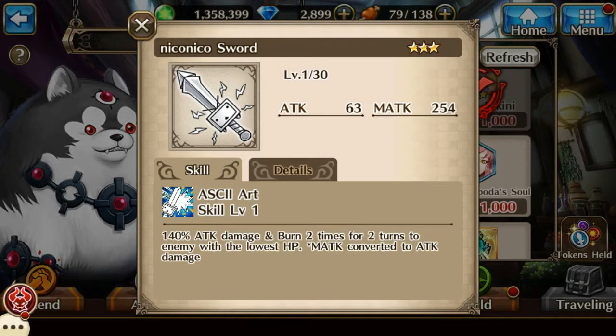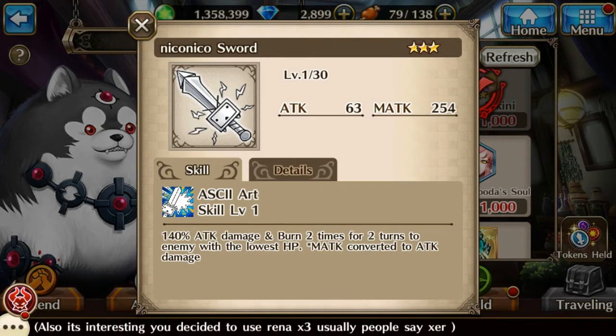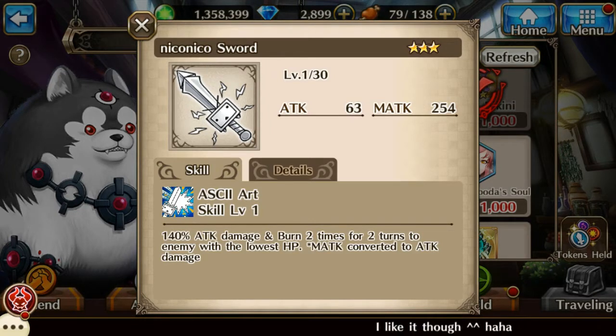Collecting enough NikoNiko tokens allows you to purchase the item NikoNiko Sword, which deals 140% physical attack damage and burns for 2 turns to the 2 enemies with the lowest HP. All magic attack is converted to physical damage as well. The sword is limited to mages only.